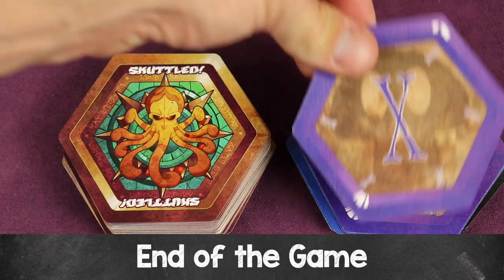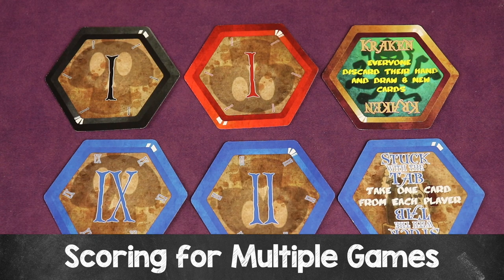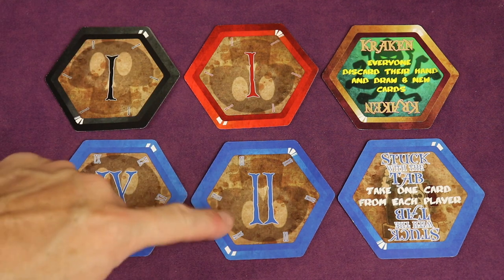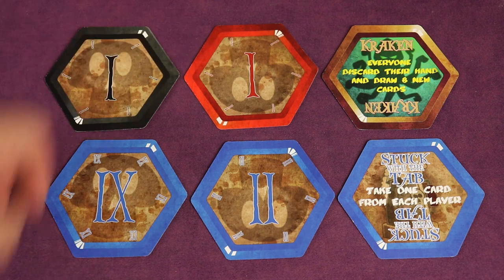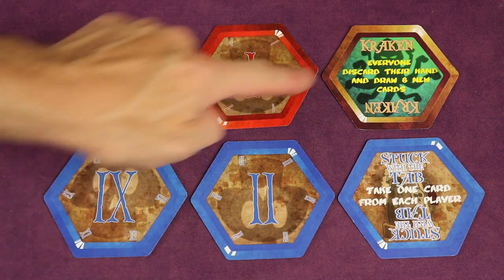You win if you are the first player to go out and scuttle all your cards. You can also play multiple games and have a set number of game wins determine the overall session winner. Or you can play for points — start with a goal of 30 points, then add 10 points for every player over three: so four players play to 40 points, five players to 50 points. The winner of each round gets all the cards remaining in other players' hands: basic numbered cards are worth one point each, special cards are worth two points, and the Kraken is worth five points.